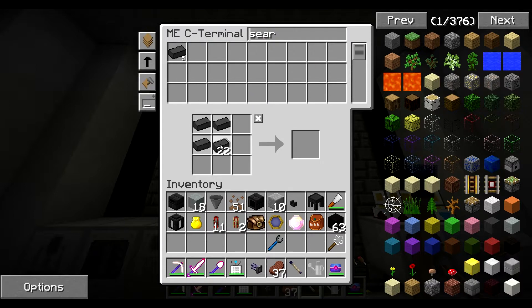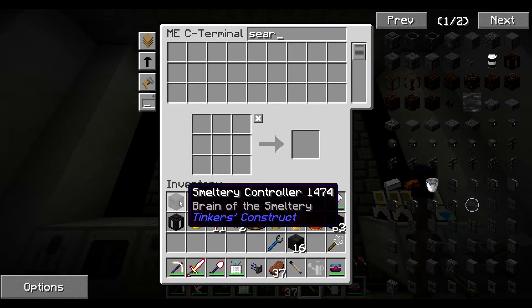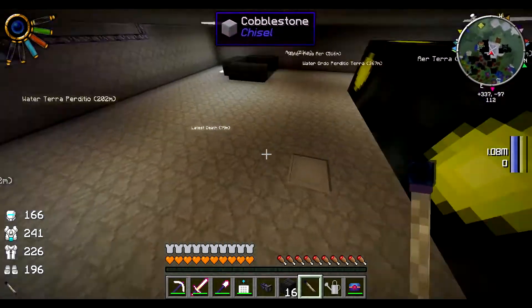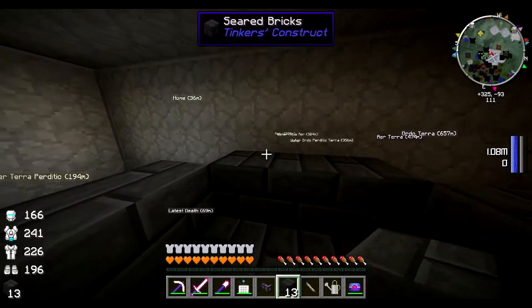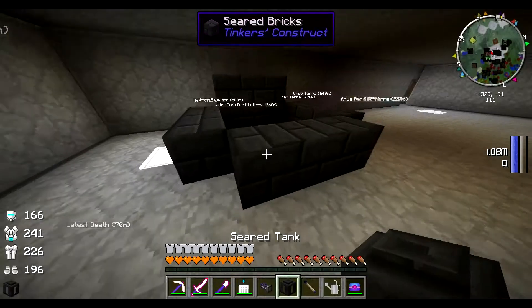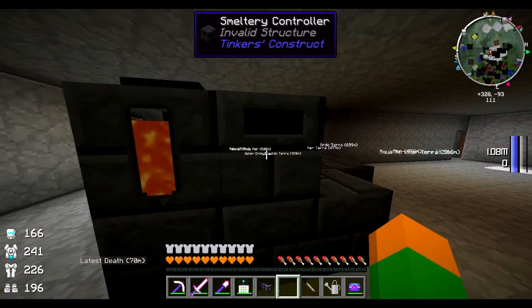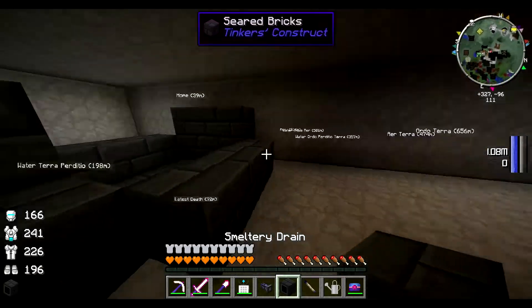We don't need that many — sixteen? Yeah, that'll do. I think that's enough. Let's go check it out — one, two, three. Yes, and we need a few more. So let's put our tank here. Oh, when it holds the lava, that's cool. And the smeltery drain can go on the sides.